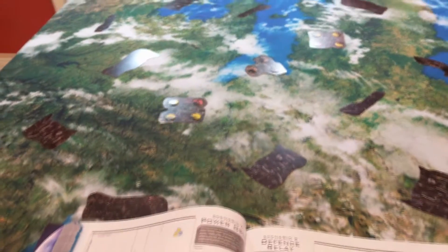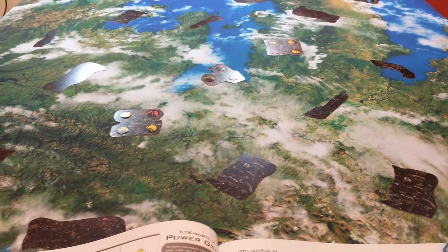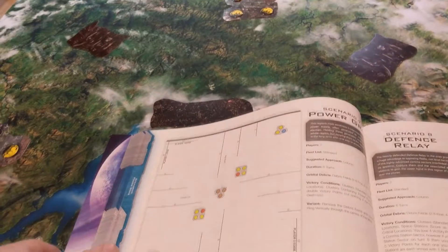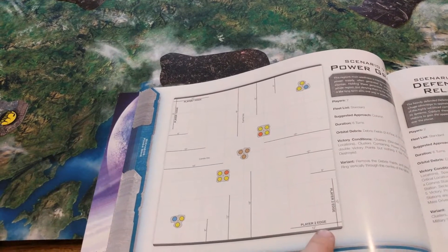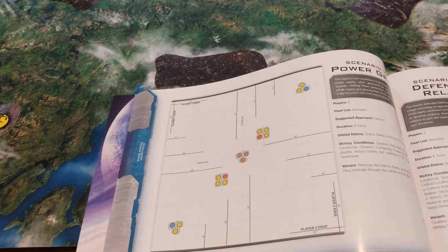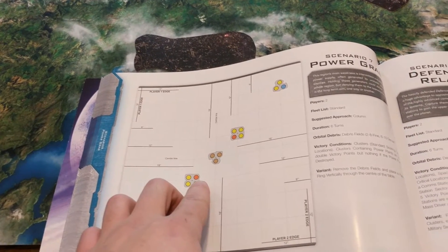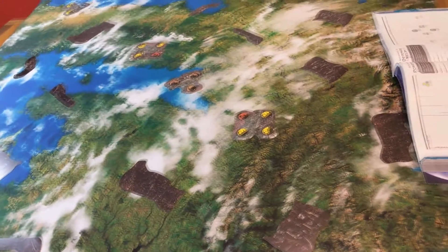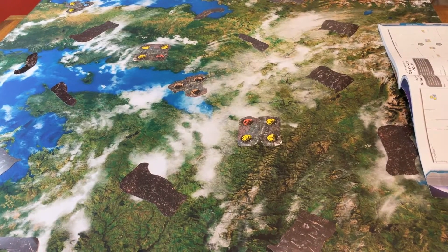We will be playing a 1500 point battle — or clash, I can't remember which one it's called. We will also have the battleships again; it's PHR and Shaltari, and we're going to be playing Power Grab. So we're using the column approach: we move on from the corners, and there are special rules — you get double points if you have sectors with a power plant. This is the board as it stands; we've got quite a lot of debris fields, but hopefully that should switch things up and make it interesting. We will be using battleships, which is quite a big thing.